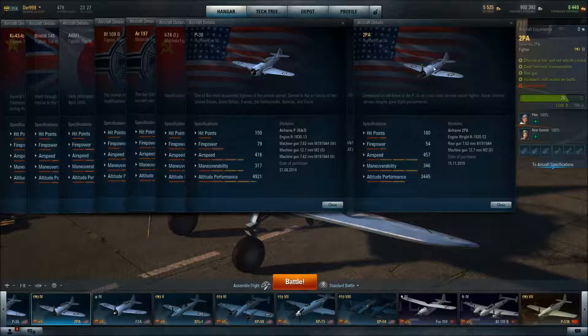Now the P-36, which is what got into production over the 2PA. The 2PA has more hit points. The P-36 has more firepower, less airspeed, less maneuverability, and better altitude performance. So we win lower down in maneuverability and airspeed, and we can take more hits.